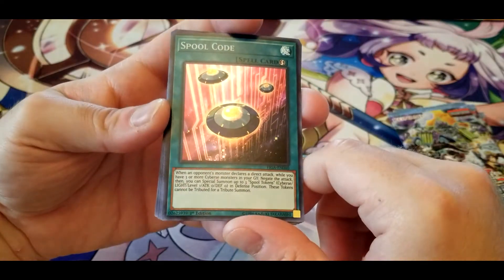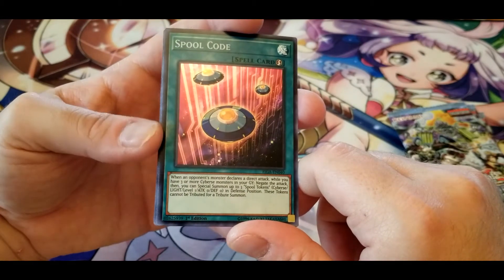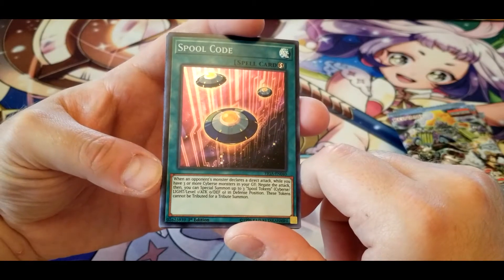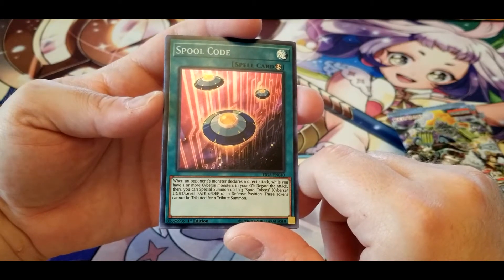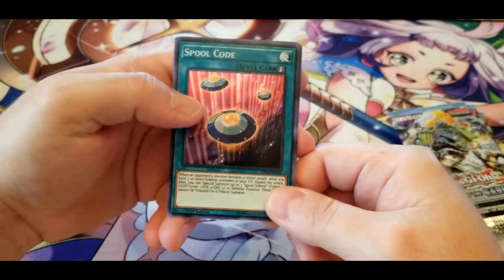Spool Code: when an opponent's monster declares a direct attack while you have three or more Cyber monsters in your graveyard, negate the attack. Then you can special summon up to three Spool Tokens in defense position. These tokens cannot be tributed for a tribute summon, but you can still use them for link summons.